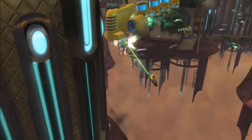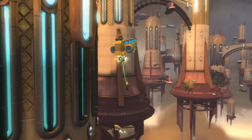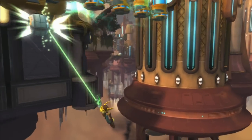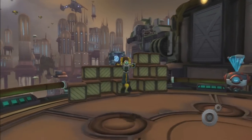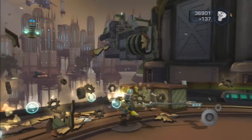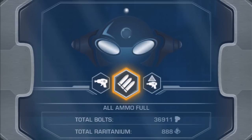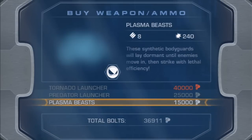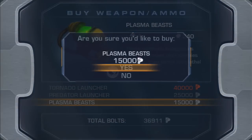I didn't hijack it, I'm just taking a little bit of a ride. I'm going to sneeze really bad — it's starting to burn, that's how you know it's coming. What do we got here? Ammo. Oh crap, I forgot — you go left. I'm an idiot. We got Plasma Beasts and the Predator Launcher kind of blows.